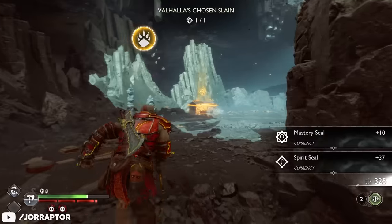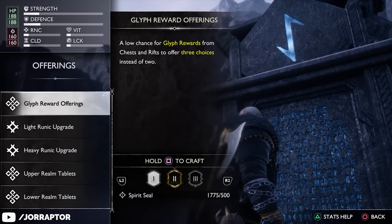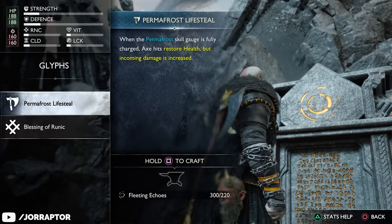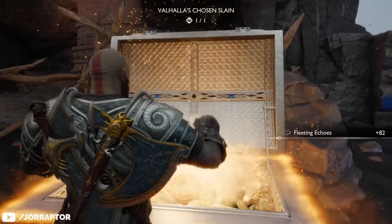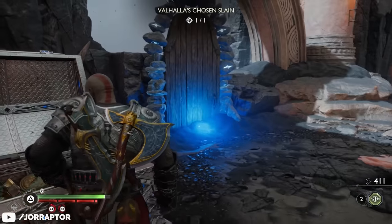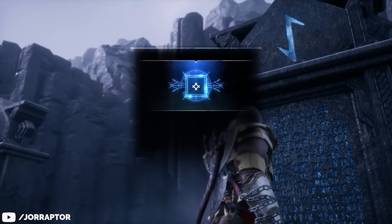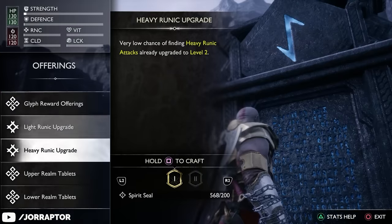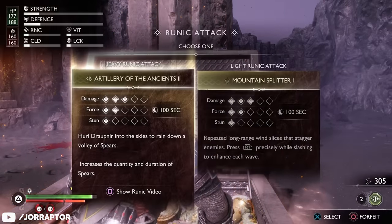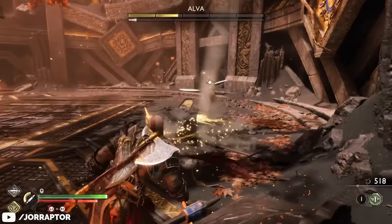If you want more choices during a run, several upgrades under the Offerings category add more perks and items at the Tablet of Endeavor, or give every chest a small chance to contain 3 rewards instead of 2. The two upgrades recommended for everyone are the light and heavy runic attack upgrades, which give runic attacks a chance to spawn at level 2 — saving you the upgrade cost and immediately granting a more powerful variant.